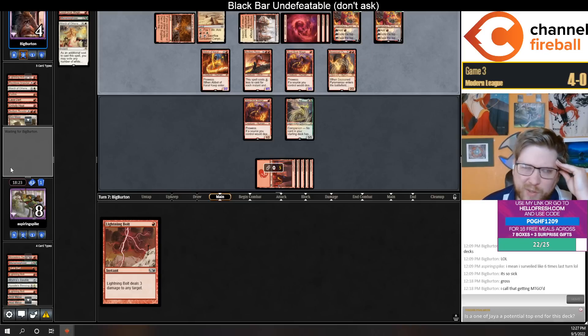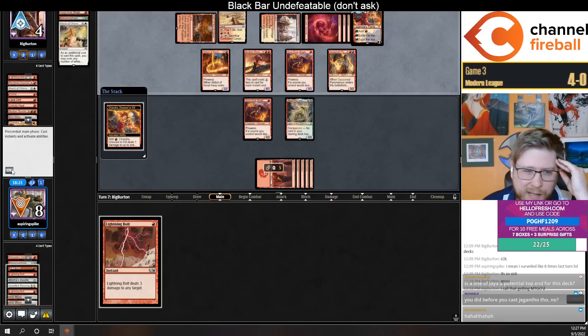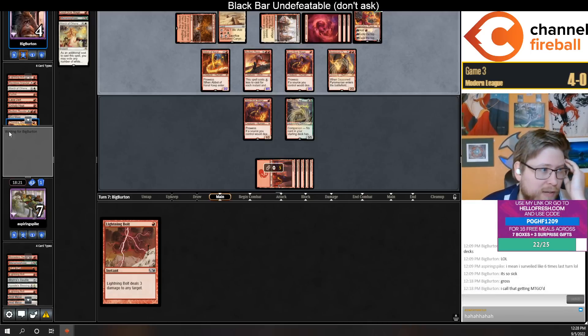Did they have lethal attack with Den? I don't think so. Is Jaya potential top end? Jaya makes you lose Gigantha, and you also have Underworld Breach as your top end in this deck which I think is better. But I do like Jaya a lot — I think she's a really good card. I've been looking for a home for her and it's tough to find one.